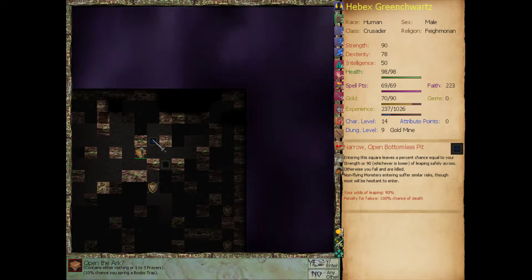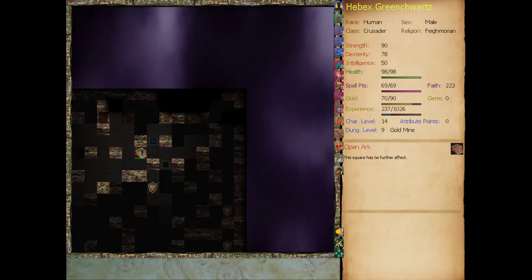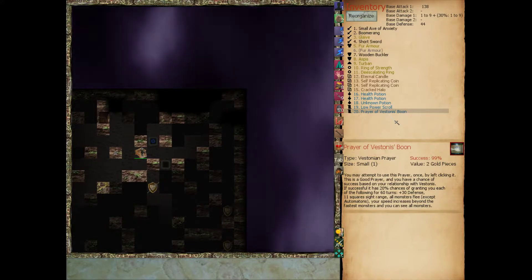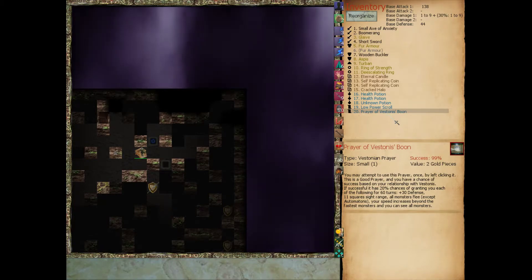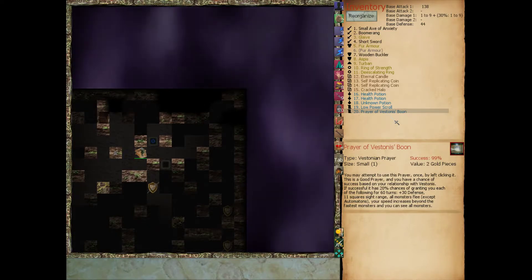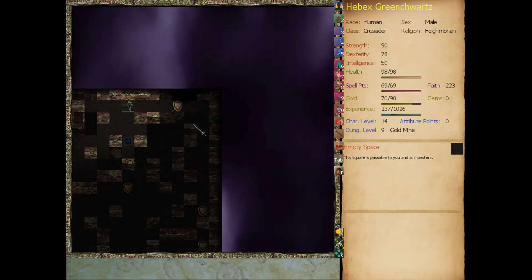That's a bottomless pit trap - you do not want to fall in there. Prayer of Vistonus' Boon - we'll use it right now. You have a chance of success based on your relationship with Vistonus. Success has a 20% chance of granting each of the following for 60 turns: plus 30 defense, 11 squares sight range, all monsters flee except automatons, your speed increases beyond the fastest monsters, and you can see all monsters. Each of those has a 20% chance of happening. We'd have a 99% chance of successfully making the prayer happen. We'll save that for now.